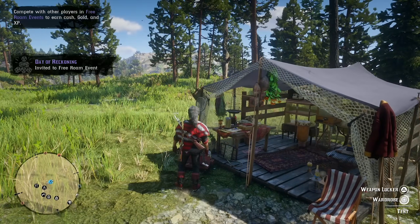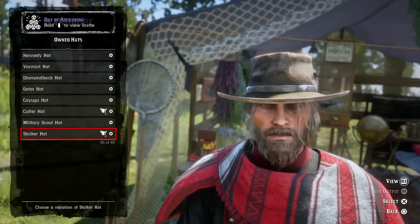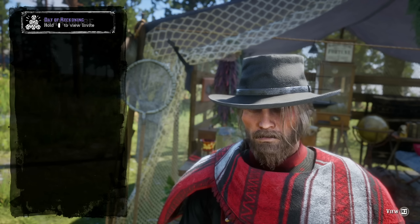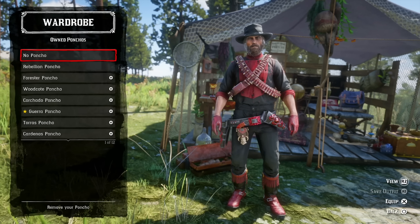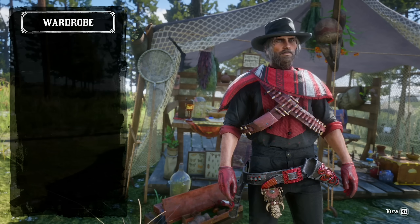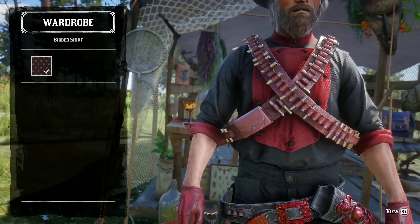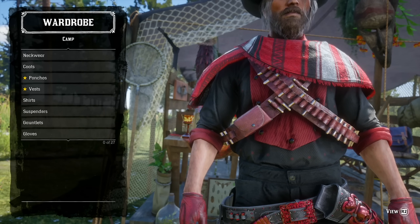This outfit looks great in the desert, and it's something to keep things fresh this week. I wanted to make this so you could copy it or change some things up. For the hat I use the black stalker hat. Moving down, the poncho is of course the Red Chuparosa poncho, free this week if you complete the required tasks. No vest — I don't like the way vests look on this outfit. I use the red and black bibbed shirt with a red polka dot colorway.